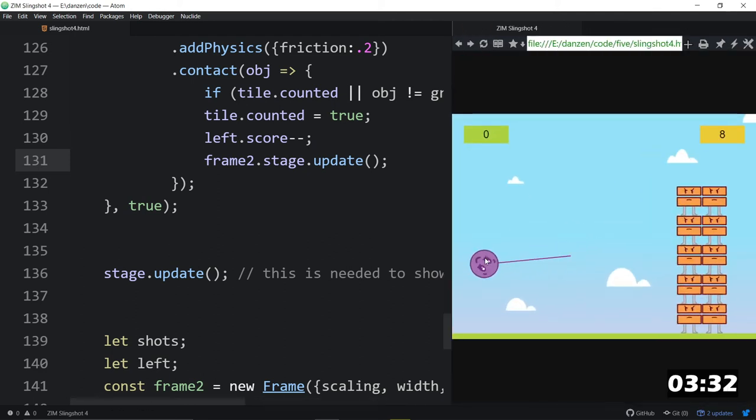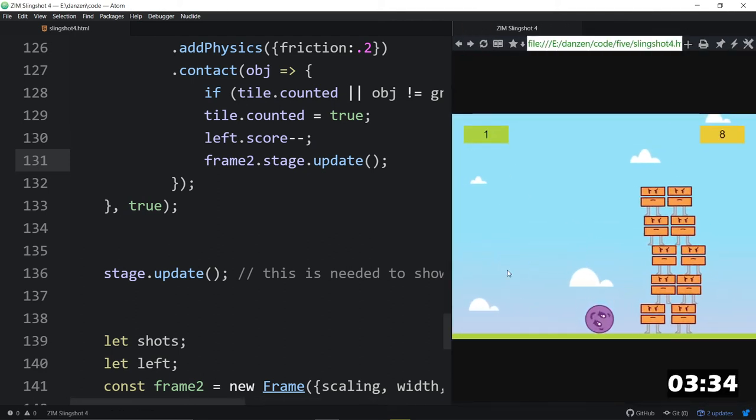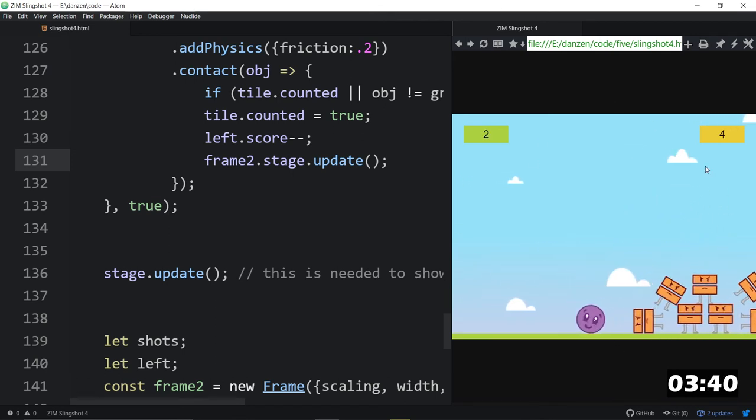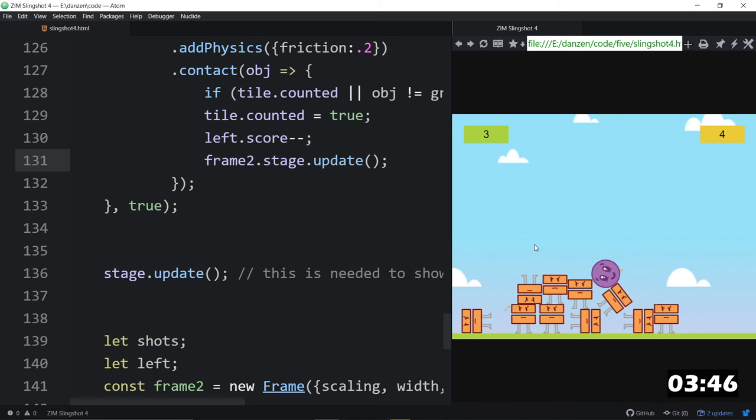We test it — we shoot and none fall. We shoot again. The score changes and shows four left. There are indeed four blocks remaining. The countdown is working correctly.